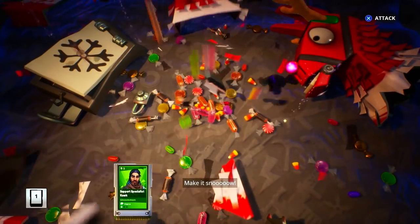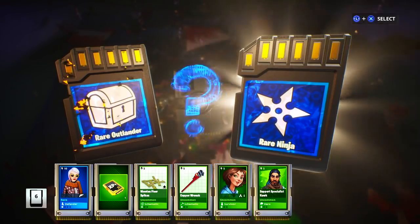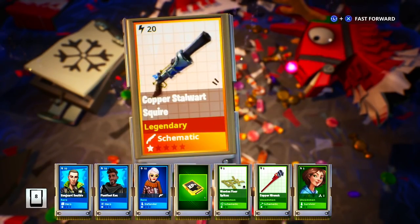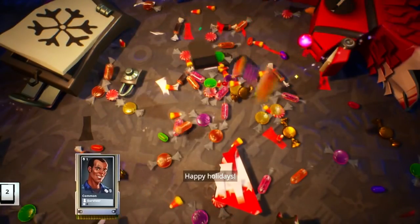We got some free rewards, boys — some free Christmas llamas! Let's see what's inside: rare Outlander, rare Ninja — gotta go for Ninja. We got a purple Ninja, then a gold — the Copper Stalwart Squire. And then Winter Llamas! We got a ton of Winter Llamas today. So many free llamas with two more still left to open.